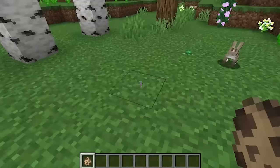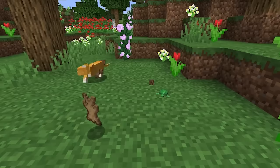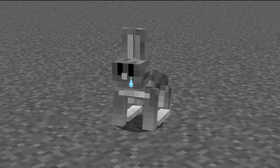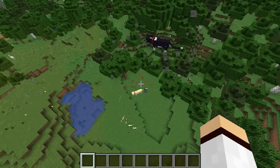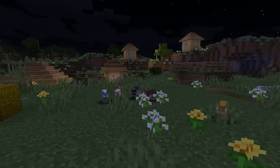The tamed cat will kill rabbits and baby turtles, dealing one and a half hearts of damage — so tamed cats are just as harmful to small mobs as ocelots. Ocelots, stray cats, and tamed cats will not take any form of fall damage no matter how high they fall from.